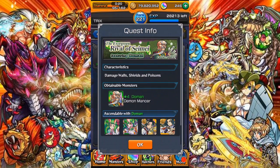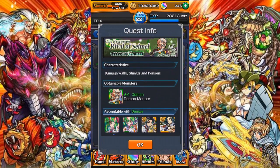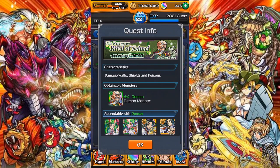It gives you information on the boss type — so it's green, meaning it's a wood type. What you want to do is bring a fire element. And the characteristics, or hazards as we call them, include damage wall, shields, and poisons.